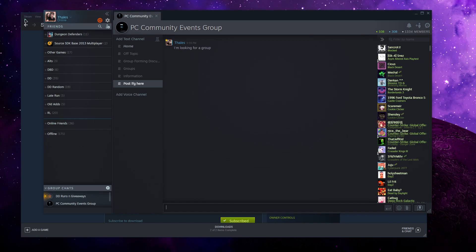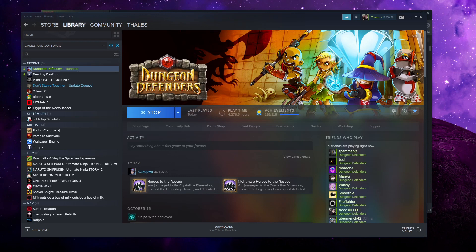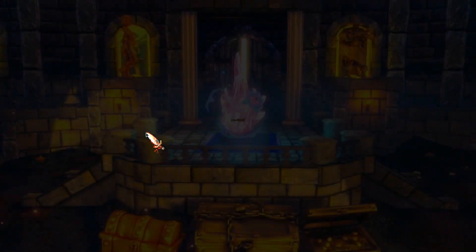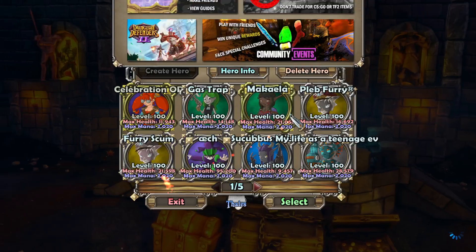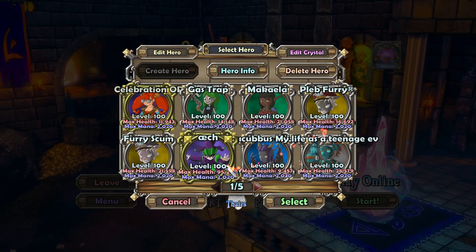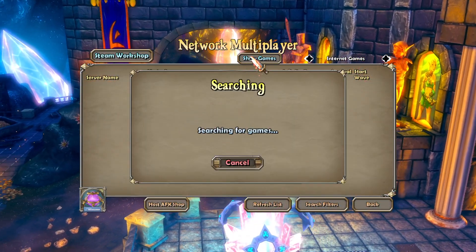That's when you open Dungeon Defenders, go to Play Online Ranked, select a character and click Export to Open and Confirm. Now you have your characters on Open mode. Then go Play Online, select your character, and go into Custom Match or Shops.